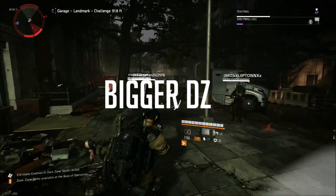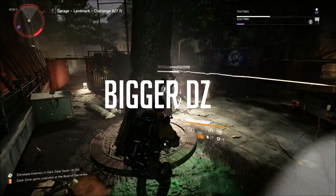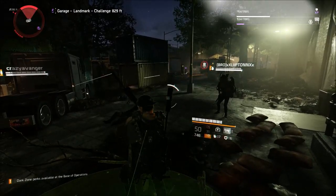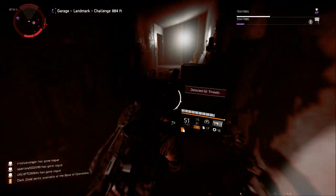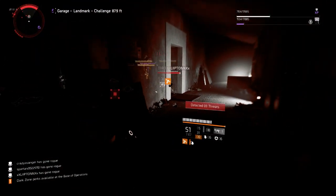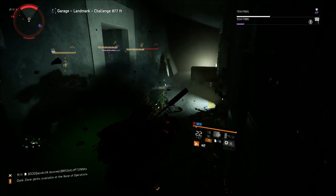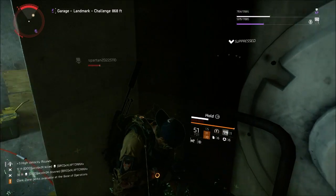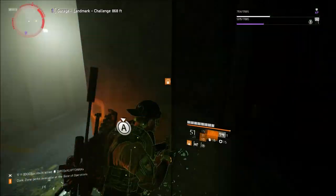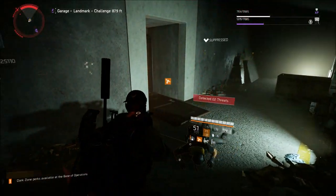Bigger Dark Zones — this is one I wish they'd act on. Make the Dark Zone a little bigger and have more players in it, maybe increase by four people, so four groups instead of 12 up to 16. Or potentially in a later DLC, give us a Dark Zone with maybe 24 people, large groups, make it absolutely huge and one big Dark Zone where people can just run around and have a chaotic fight.